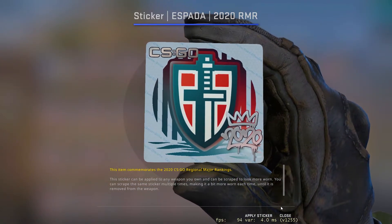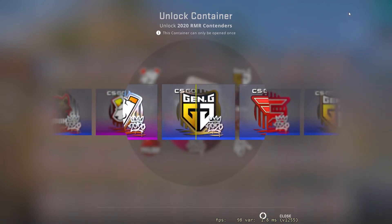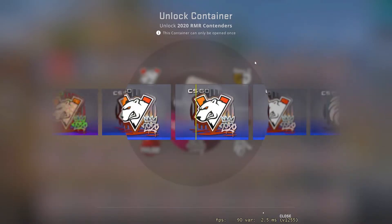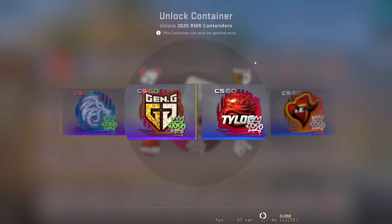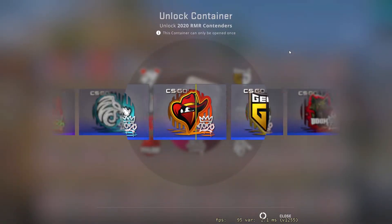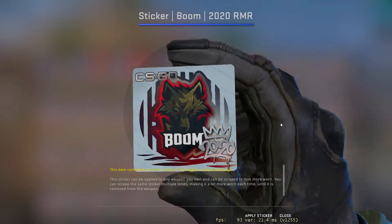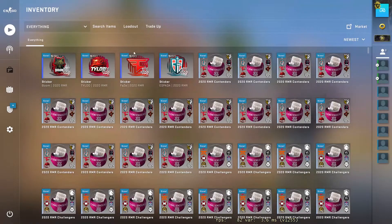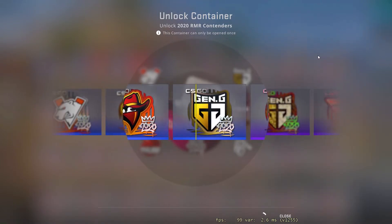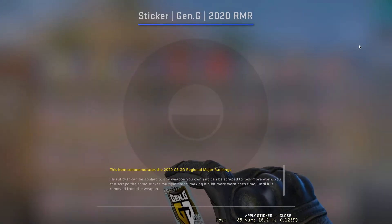That's the most expensive foil in this capsule. Come on, contenders, give me some foils, give me some golds. Got a face right? Tyloo, alright — give me a foil please. Oh, the gold went by. Come on, give me something better than a paper sticker. First holo, another Gen.G — this time a paper one.